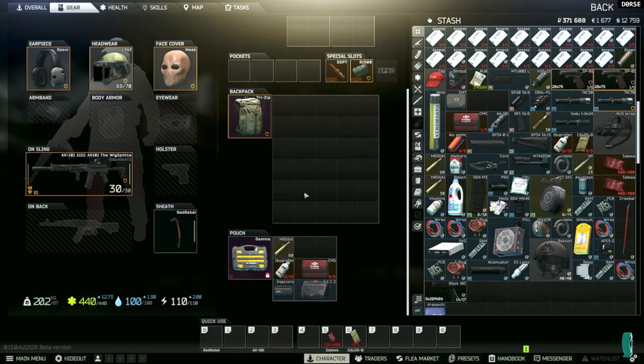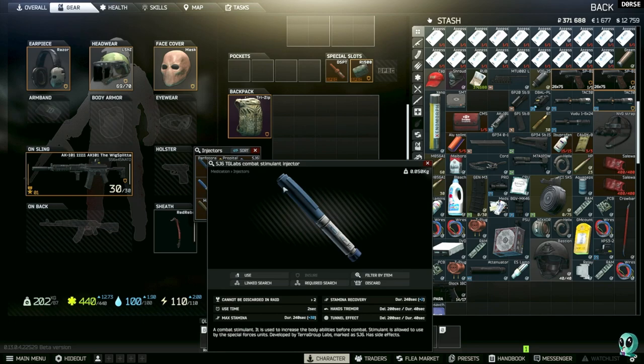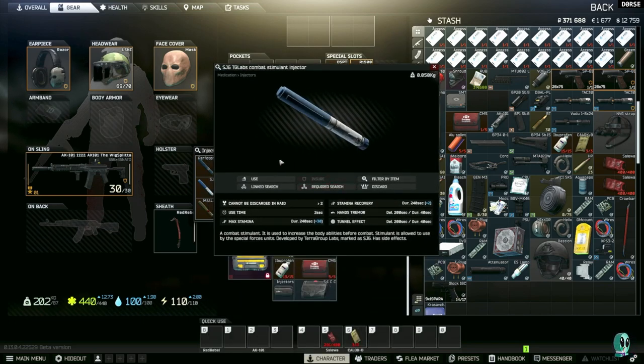What's up, I'm Doris. I'm going to show you a quick, easy route on Interchange — a couple of routes where you can make a lot of good money. The main thing you need to make this loot run successful is an SJ6 stem. This stem is going to boost your endurance and make it so you can run a lot further, which is key to doing this loot run efficiently. You'll be able to get in and out of the mall so quickly that you'll beat a lot of people and avoid PVP.